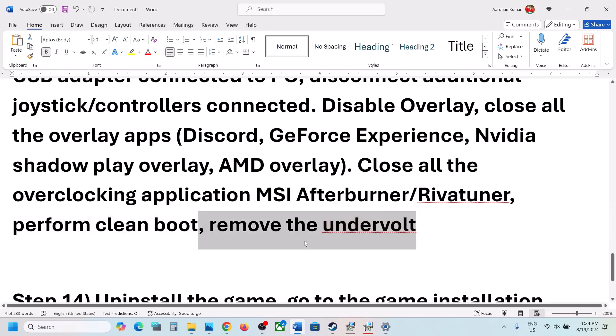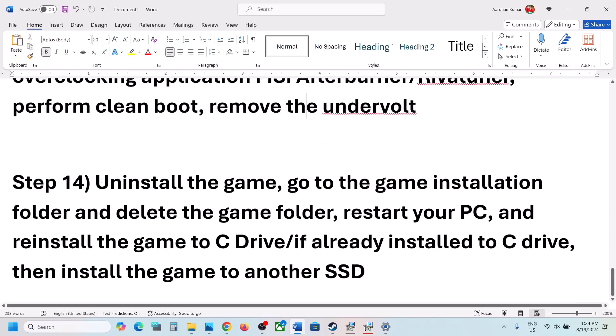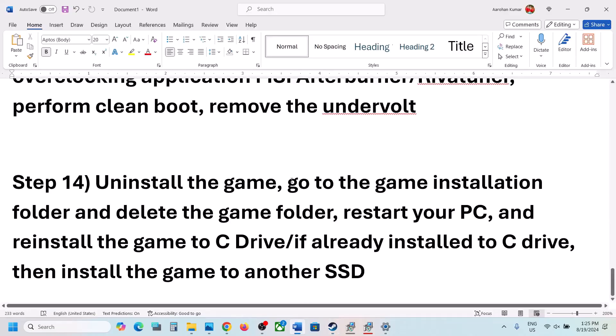If you have undervolted your computer, remove the undervolt and then launch the game. If nothing is working, the last step is to uninstall and reinstall the game. Go to Steam, right-click on the game, select Manage, then click Uninstall. After the uninstall, go to the game installation folder, delete the game folder, restart your computer, and then install the game to the C drive. If it was on D drive, E drive, or any external drive, try installing to C drive and check.